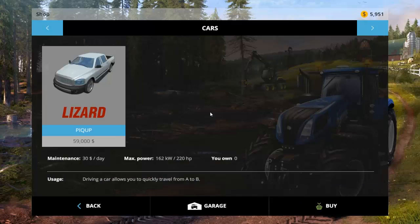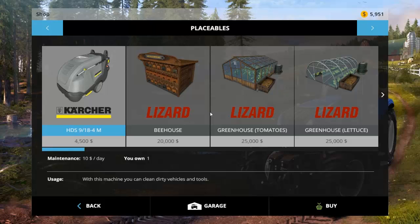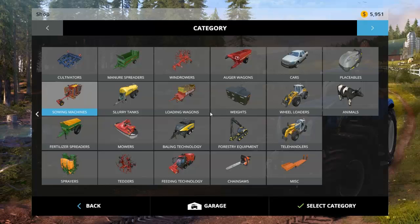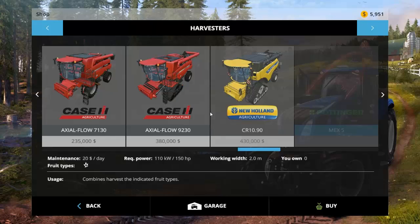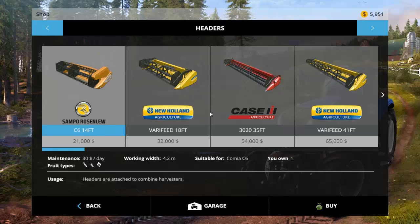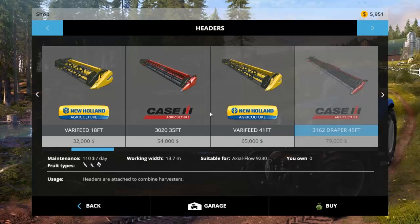In the buy menu you can get cars — there's only one, it's basically a pickup truck that looks kind of like a Dodge. Under placeables, there's this machine that lets you clean dirty vehicles and tools — I bought it. It's basically a car wash. There are also a lot of new harvesters: New Holland, Krone, Case. The one I have now has a 4.2 meter working width with my current header. The next one up gives you 5.5 meters, then 10.5 meters with the Case, then 12 and 13.7 meters with the New Holland.